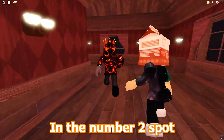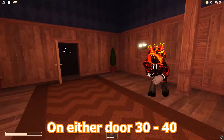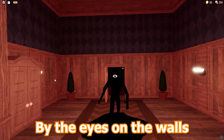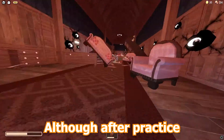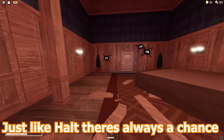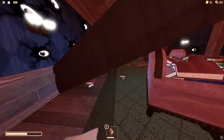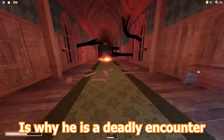In the number 2 spot, we have Seek. Seek is an entity that will spawn randomly on either door 30-40 or 80-90. You can always foreshadow Seek's attack by the eyes on the walls. The reason I put him in the number 2 spot is because, although after practice his attack can be easily avoided, just like Holt, there's always a chance of error when you are running away from him, especially because his attack lasts for a long time. This, combined with the utter chaos of his attack, is why he is a deadly encounter.